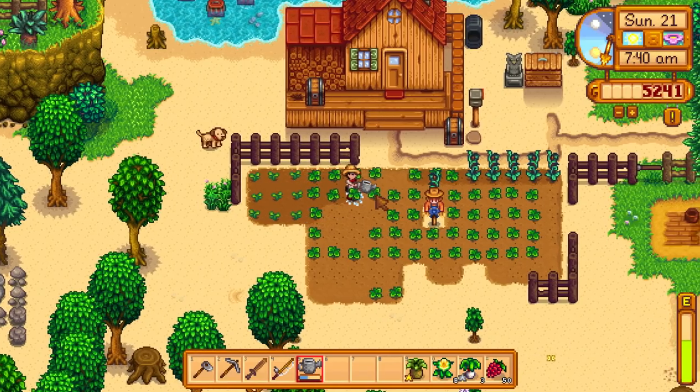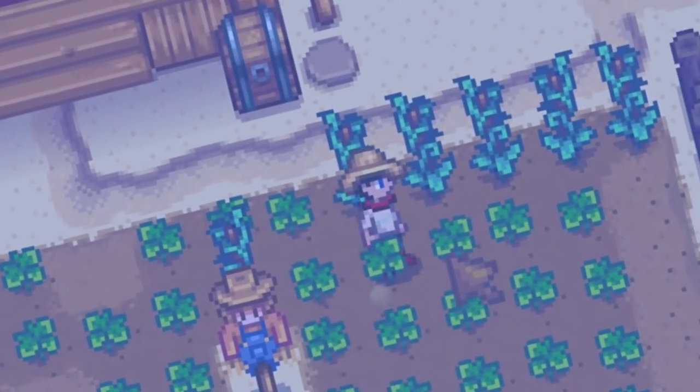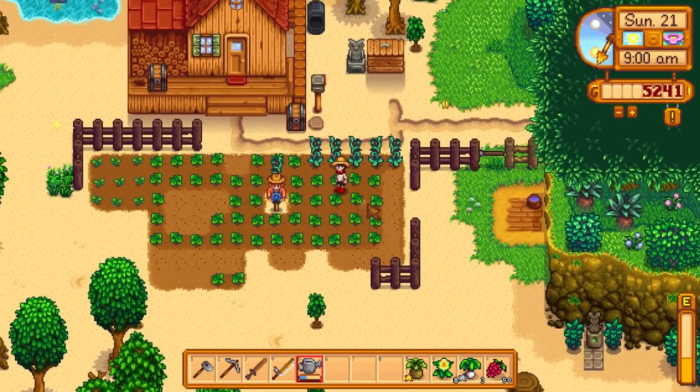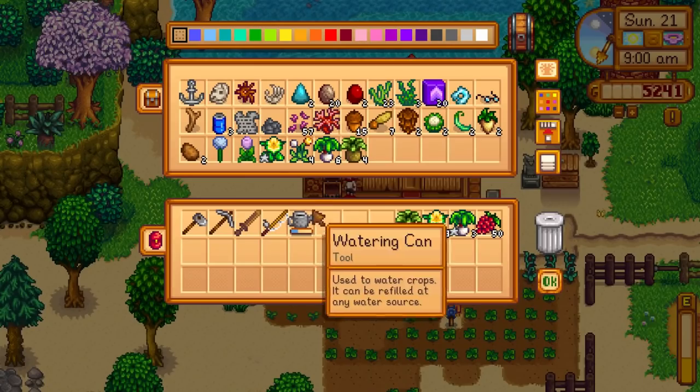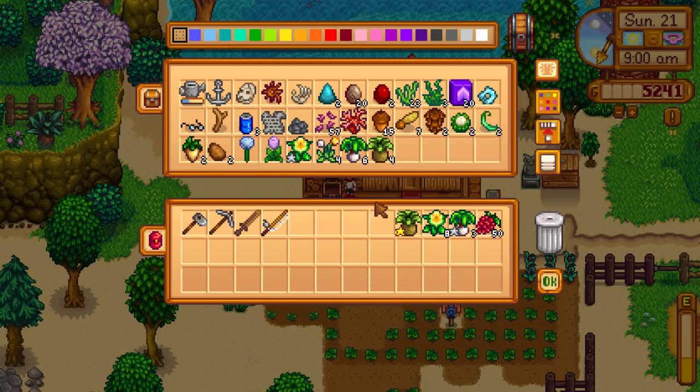The coop is going to take a few days to build. The crops are all watered and sorted. Let's give Finn his drink - there we go, everything is sorted on the farm. Maybe I'll check some foraging before we head up to Robin. Once I build the coop, we'll probably do some fishing or foraging, maybe even some mining. We still need to get some fish in the rain - I really want the rain to come before summer arrives, otherwise we've got a full year to wait.